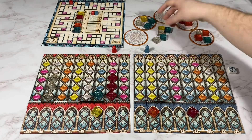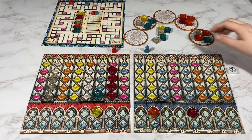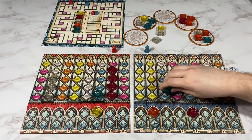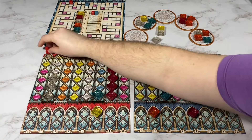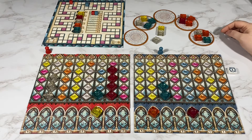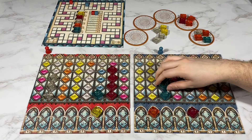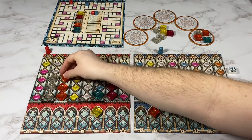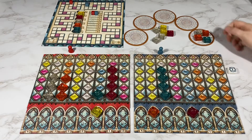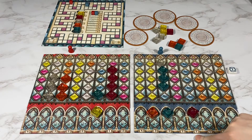My opponent's going to take one more pink. I'm going to take two blue here. My opponent's going to pass. I'm going to take two blue. My opponent's going to take these three orange. I'm going to take one white and complete this one, so that will be three, four, five, but I don't have any bonuses.